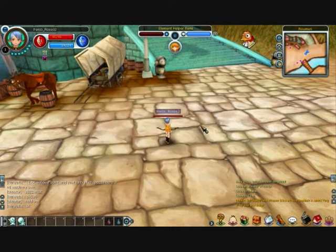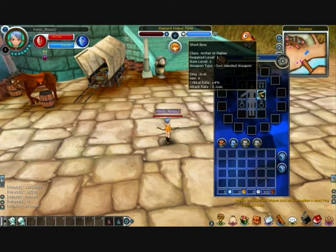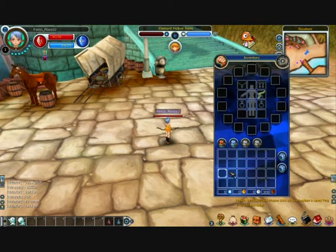You can also press I for inventory. Right now you can see we're pretty naked — we have one item which is our short bow, which we start off with. In here we can see we have no items in either one of our bags. These two bags here are unavailable; you can buy an item from the cash shop to expand your inventory.